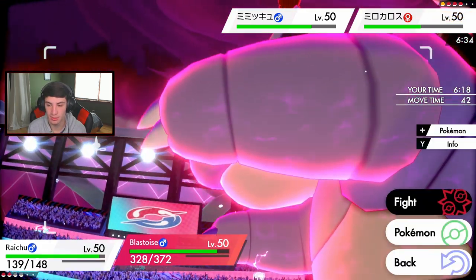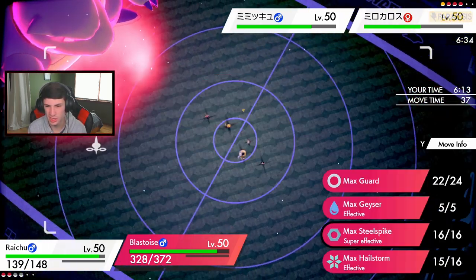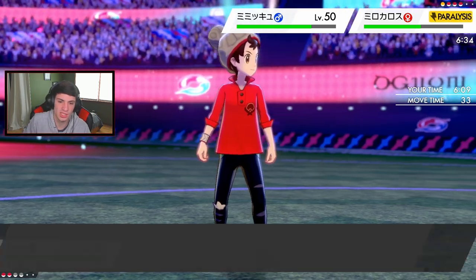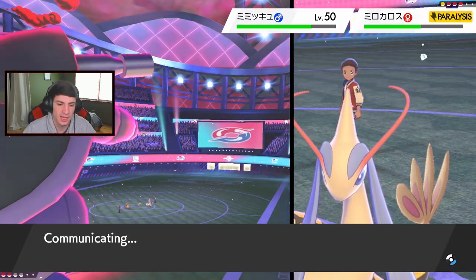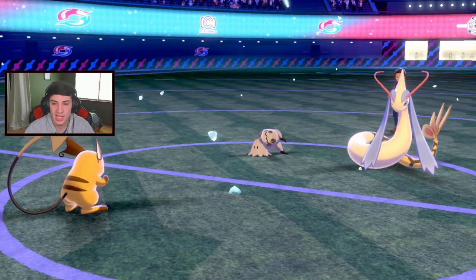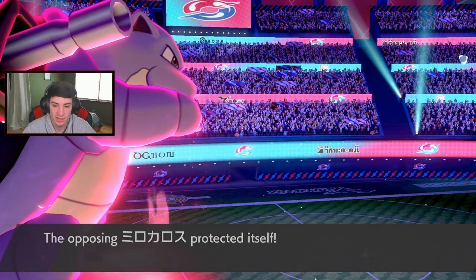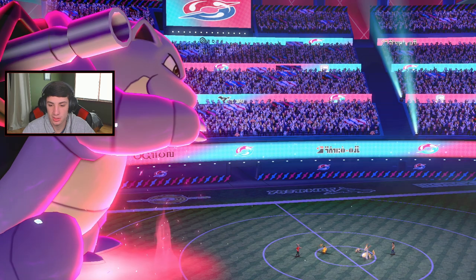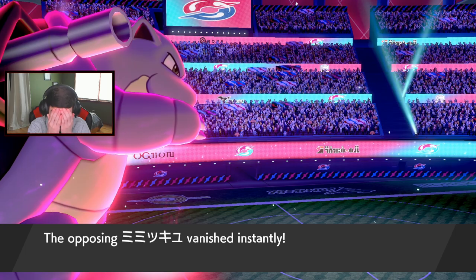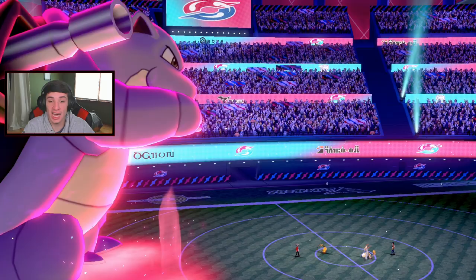I'm not doubling into Milotic because that's a potential Protect there. He's special so I think Max Geyser has to come out to set the water. Fake Out definitely comes first. He does Protect - see, this is why I didn't want to double into that slot. Fake Out blocked. I can't believe this thing is running Ground and Phantom Force. It's just not your boy's day today - not even close.